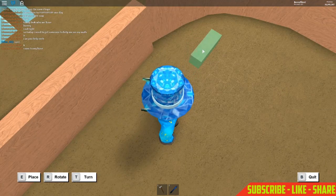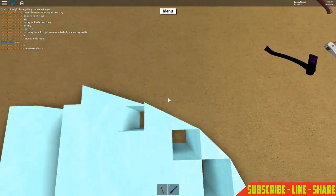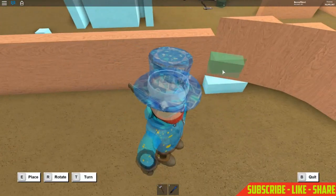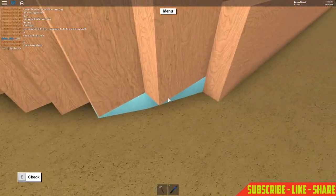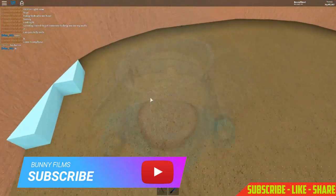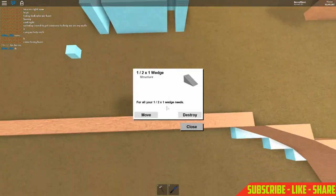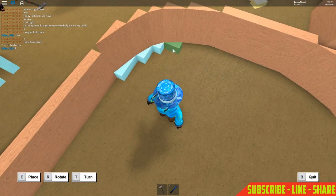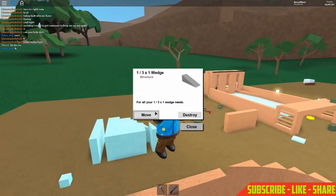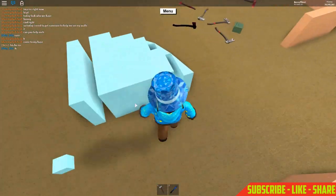Grab a 1/3-by-1 wedge and place it right here along the border. Then grab a 1/2-by-1 wedge and place it right here — if done correctly it should match up perfectly. On the other side it may be a bit rigid, but you can fix that on your own time. Grab a 1/1-by-1 wedge and place it there. Then grab another 1/2-by-1 wedge, rotate it, and place it here. Then grab a 1/3-by-1 wedge and place it here. It should look like a curve. We'll do that for all four corners.